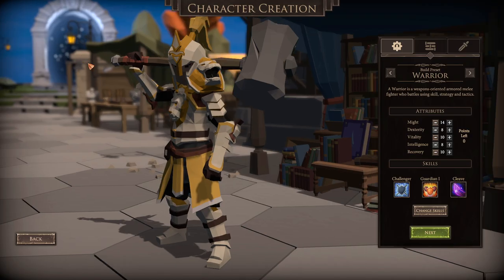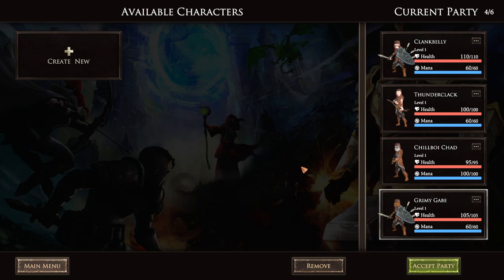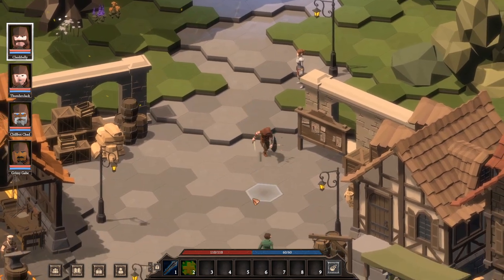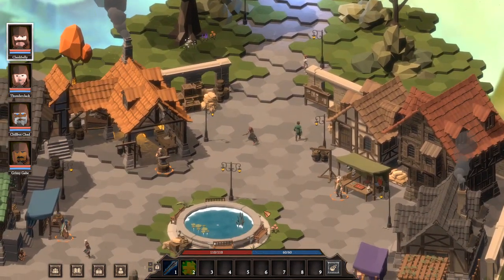All right, there's our party. We've got Clank Belly the Paladin, Thunderclack the Ranger, Chill Boy Chad the Ice Mage, and Grimy Gabe the Rogue. This should work out pretty good — I'm excited about this. I accept this party; let us go forth and adventure and stack magnanimous quantities of loot, my dudes.